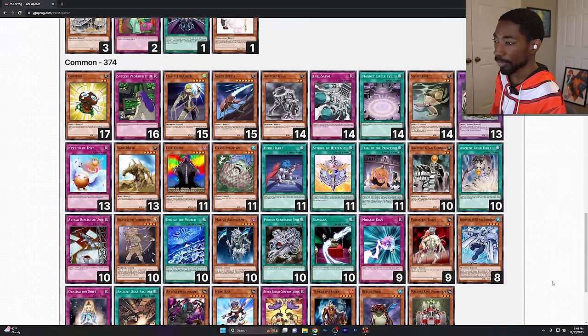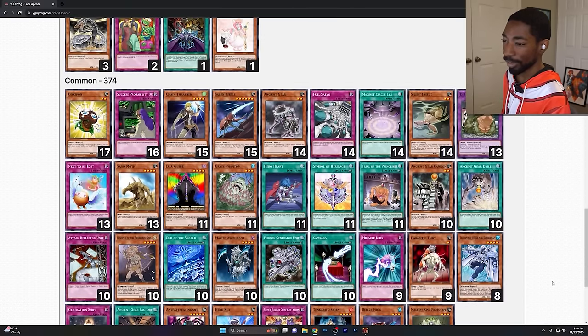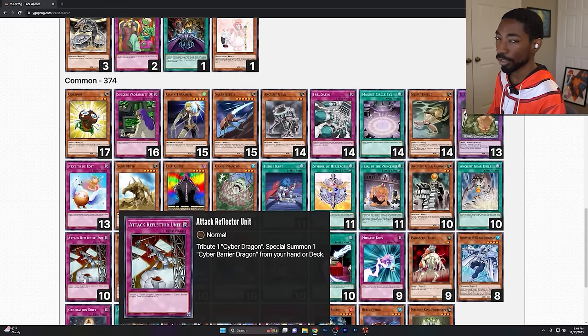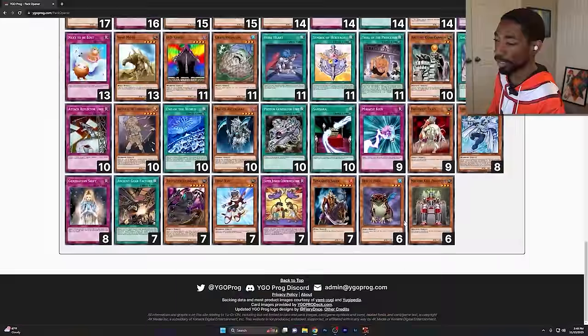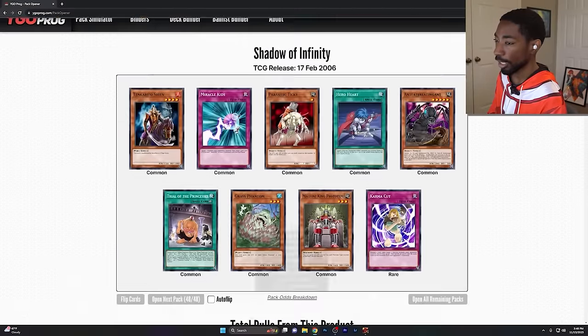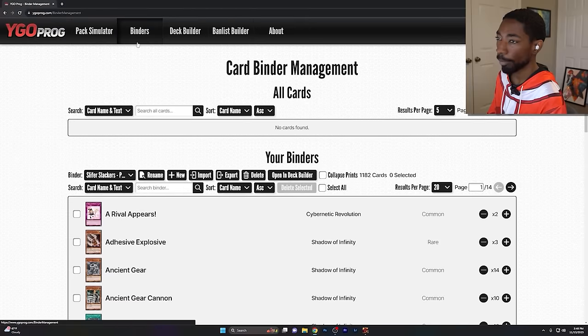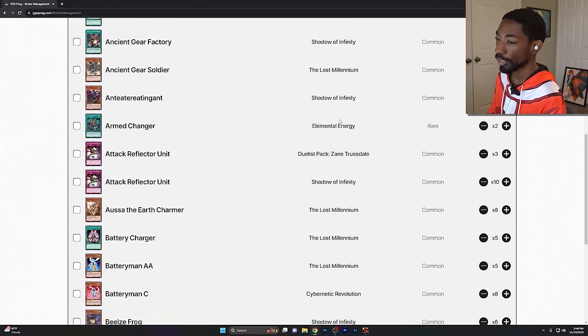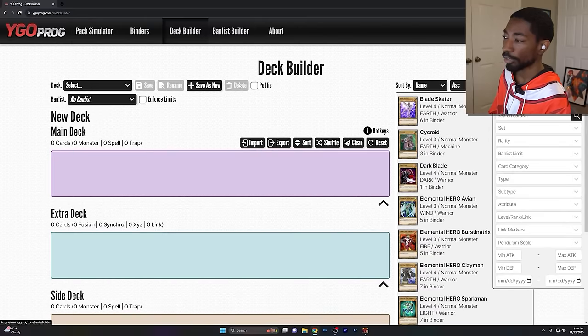We get all these different commons. Already off the bat, this is not the best set. I've actually seen a few of these cards from opening the Duelist Pack Zane that we did in Episode 3. All I gotta do is save this to my Slifer Slacker's binder, just hit save, and now I can go over to my binder. It'll show all the different cards I have from all the different sets.